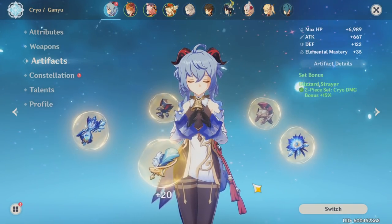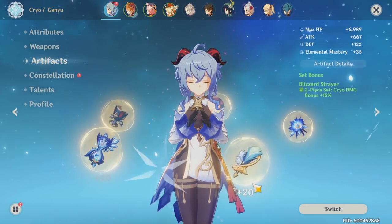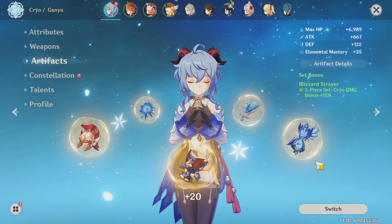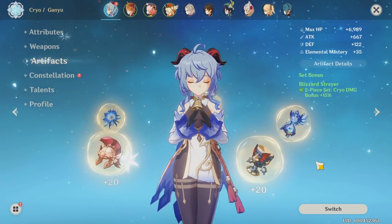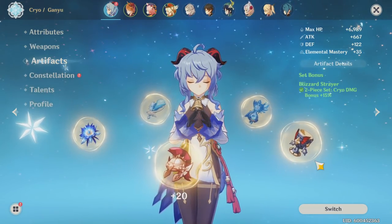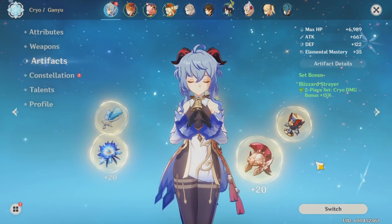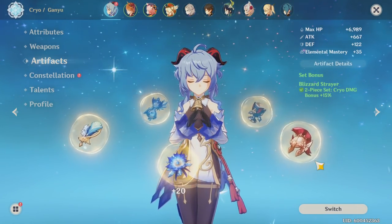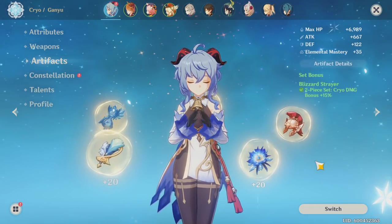Going into artifact builds for Ganyu, I'll start with the main DPS route. A quick disclaimer: it's okay to go off-set. Main stats and substats on your artifacts are the most important thing, so don't sacrifice stats just because they're on-set, since set bonuses sometimes provide the least overall value to a character.